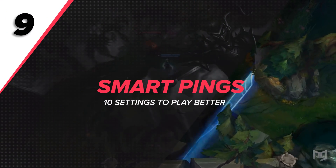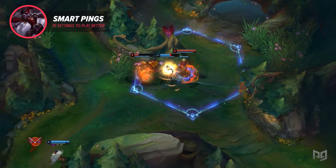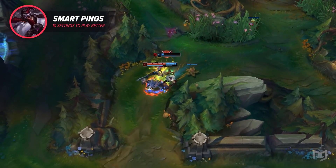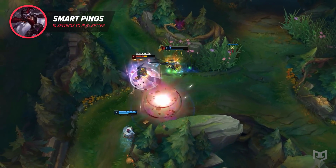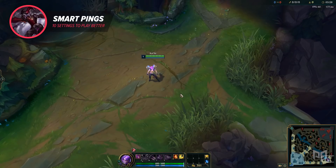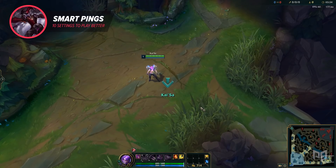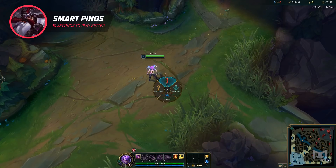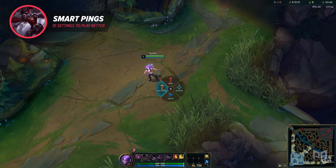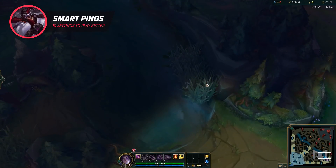Smart pings are one of the best features Riot has ever added to League — they convey the most basic ideas in a simple way with just the press of a hotkey. Make sure to bind them to the quick options, just like with Quick Casting, so the smart ping you want goes through with just a hotkey press without needing to click. Holding down the hotkey for any smart ping also pulls up a smart ping wheel — for example, I have V for quick retreat, but I can hold V and use my mouse to select danger or missing. However, the Area is Warded ping is missing from the wheel, so make sure you bind that one individually. It's a lot quicker to ping TriBrush than to type out 'TriBrush is warded' — that time can give your jungler time to turn around and not needlessly reveal where he's at.